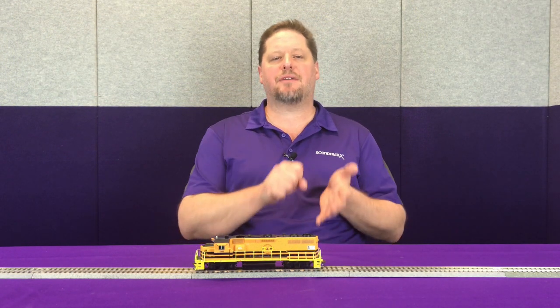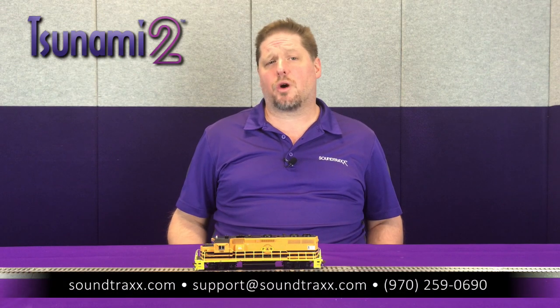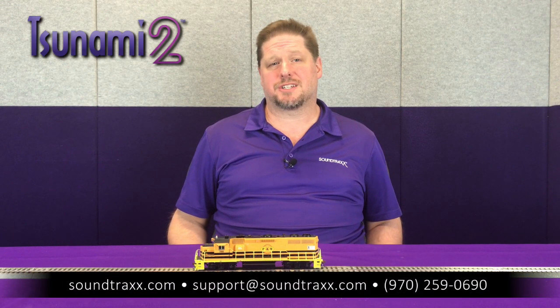This is relevant with the ProtoThrottle because it has physical levers showing notch one, notch two, notch three, and so forth. To make everything work accurately, you would enable the true idle feature. This is available on Tsunami 2 diesel locomotives and all version 1.2 units available in stores today.